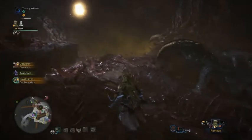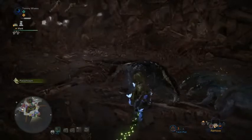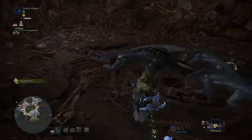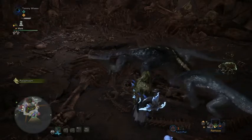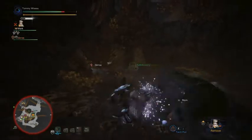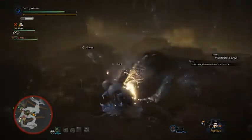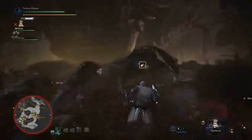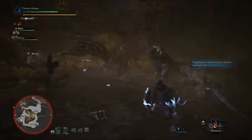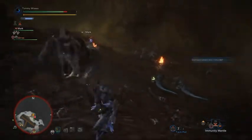Great Girros can usually be found in Area 6, munching on some tasty floor bacon with his Girros groupies. After this nutritious meal, it will return to its own area to discuss world domination with his lackeys, also crushing their dreams to assert further dominance. Its attacks include a spinning attack, a roar to summon more Girros, a very fast forward charge, a shorter ranged forward charge, a sideways body slam, and a front flip body slam. The Great Girros has serious paralysis attacks. Use torch pods to clear the effluvia and scare little Girros into a corner. It'll run back to its house in Area 8 to sleep off the defeat.